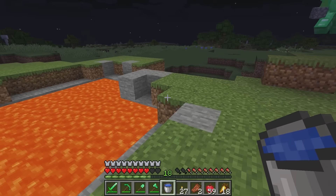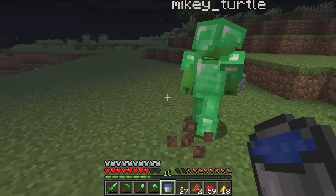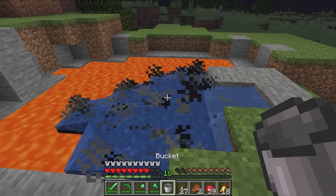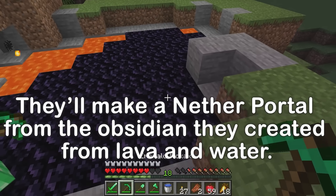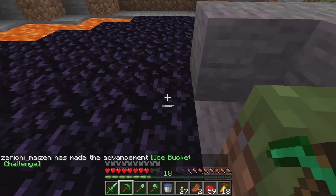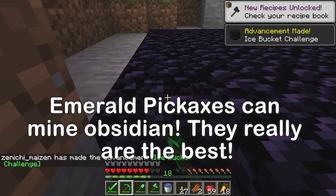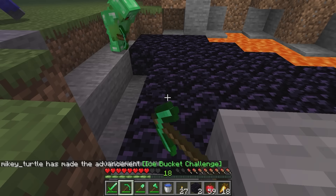Okay, Mikey! This lava — I want to make obsidian from it! Splash! Water and lava make obsidian! Can we mine it with emerald pickaxes? It looks like it'll take a while. I got a block of obsidian — it works! We need ten blocks!